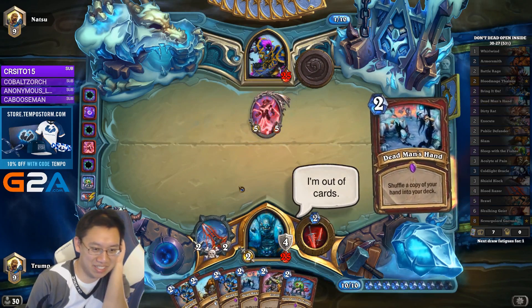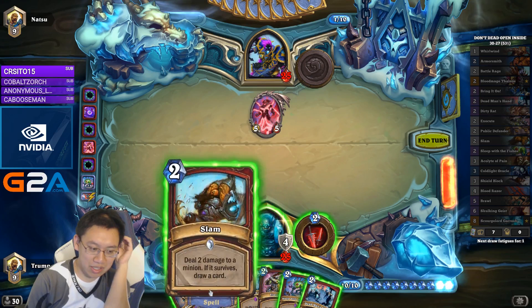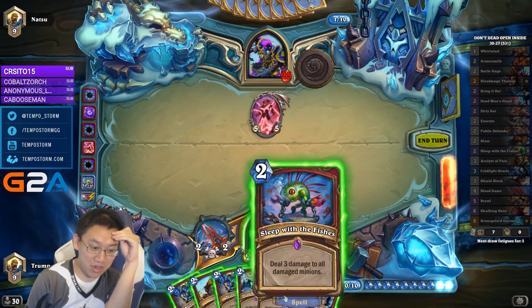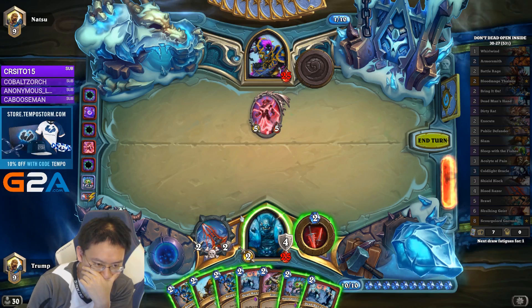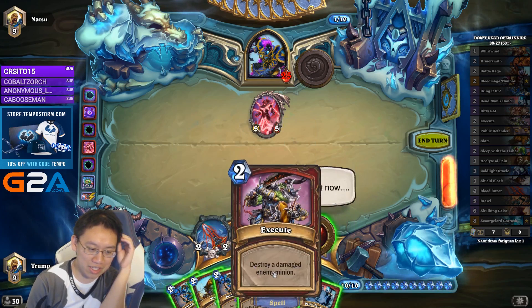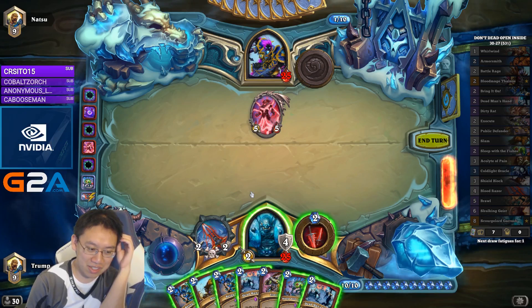No spells left in the deck. So I'm not going to keep Execute, and I'm not going to keep these cards. The Slam could be dead, so I'm not going to keep that either. Now the tricky part — I have to take 1 fatigue. So I'm going to do Sleep with the Fishes, Slam, Execute. Because we don't want Slam, and then our hand will be exactly those cards with no removal whatsoever. Dangerous, but I think it should be okay.